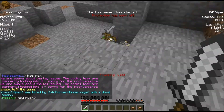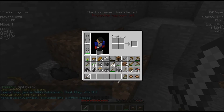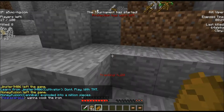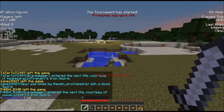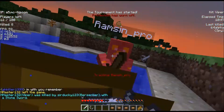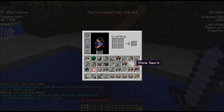Now my favorite new buff kit — it's Pyro. It's really fun and works well with Santa kit. I don't have it currently but I'm hoping to get it soon. You right-click the fire charge you receive and throw it, like a ghast. When it hits someone they're set on fire — it's like a huge flint and steel. If you have credits, Pyro is probably the most fun kit in my opinion.